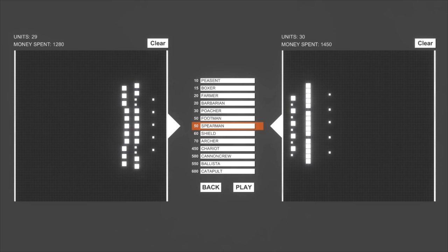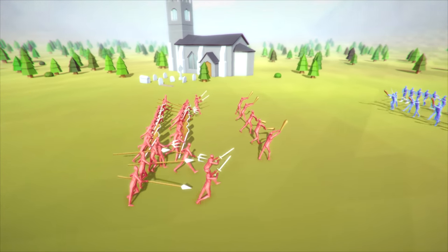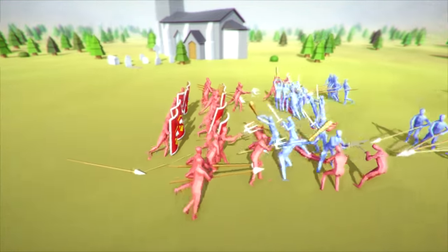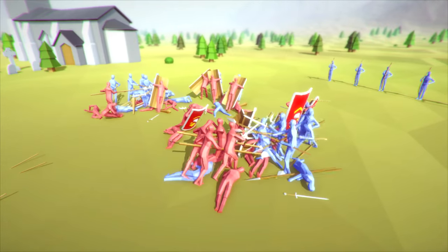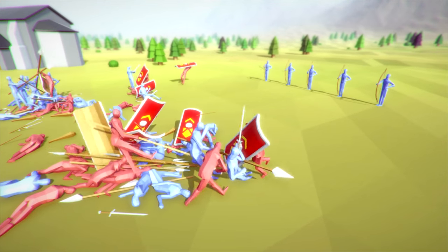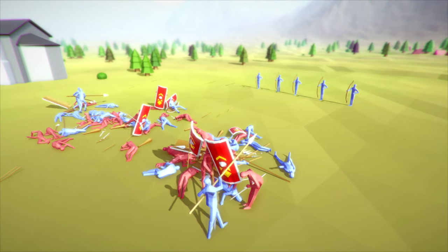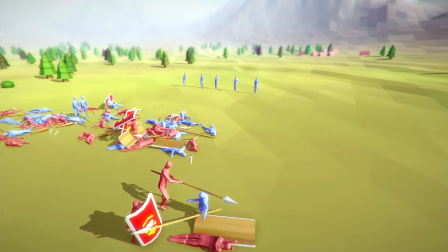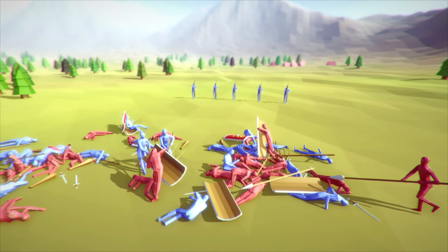We're going to add six spearmen instead, and hopefully that is enough. Now the money's a little closer. These are barbarians. We'll see how it goes. So instead of more farmers — look at this guy. We put him too close and his spear fell. We only lost one weapon. Red's doing better — red's doing a lot better. That archer fire's not too good. So right now in this iteration of TABS, poachers are like the best, and archers are okay in the right situations but for the most part not good enough.